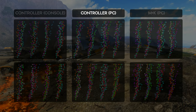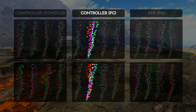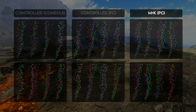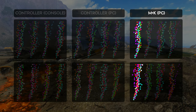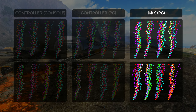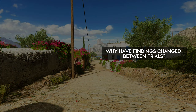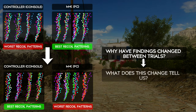The biggest changes come in the randomised mouse and keyboard patterns. The previous patterns looked the best and tightest in prior tests, but now they look much closer to what we get in the other variants — all four patterns have increased in spread. In fact, two of these new random mouse and keyboard patterns are two of the worst out of all the randomised patterns. So why has it shifted from previously showing controller on console being the worst to now showing mouse and keyboard on PC being the worst?